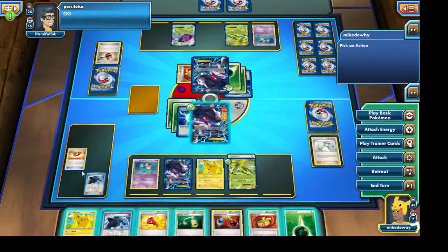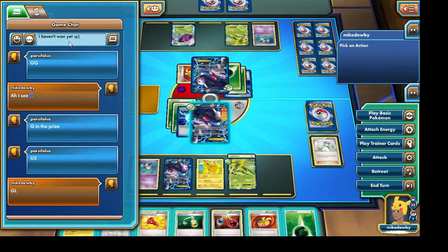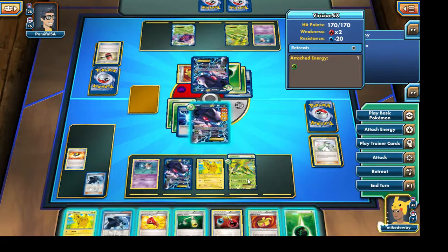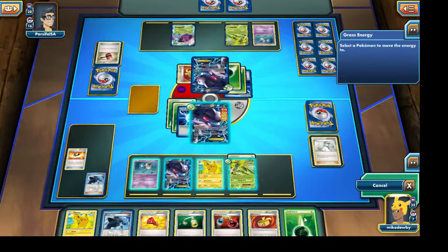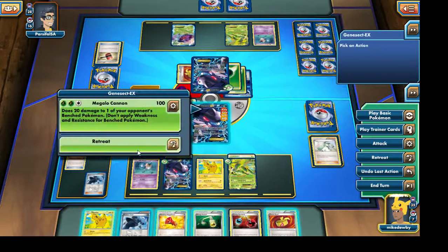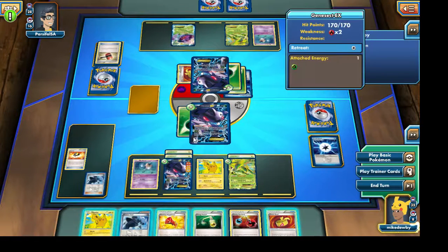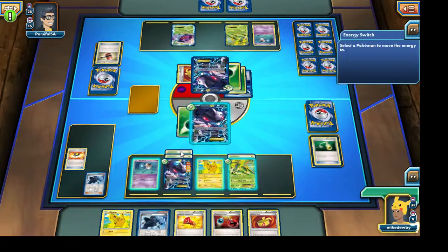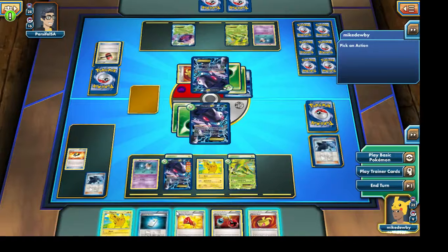But this is a mirror match after all, and this just goes to show you how useful a card Town Map actually is with this Virizion EX Genesect EX deck. I am going to attach a Grass Energy to our Genesect EX, retreat it, and bring out our other Genesect EX. I'm going to grab one of our Leaf Energies and attach it to this Genesect EX, then grab a Colress Machine to attach a Plasma Energy so that our Genesect EX can attack our opponent's Genesect EX.